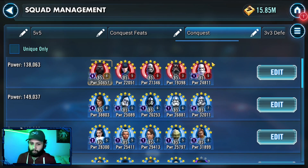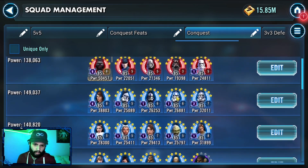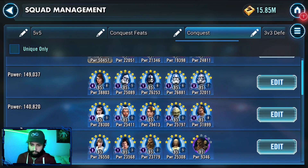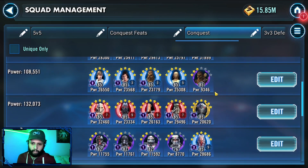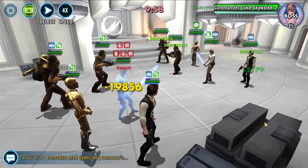Kylo Ren, just himself. I'd have the other First Order team available if needed — didn't use that one too much, to be honest. GAS, first — amazing team. Padme — amazing. I actually didn't end up using GMY a whole lot here, but I did end up using him with Padme more often than not, except for Sector 2. Here we have CLS — what an amazing Conquest team this one is.